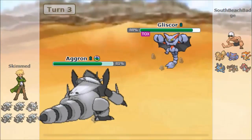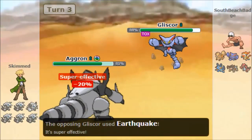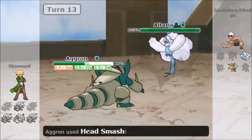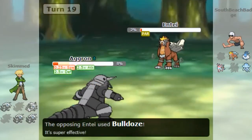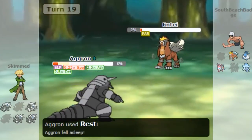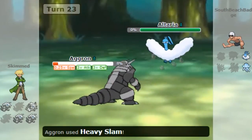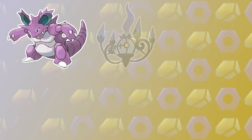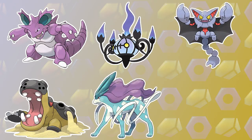Mega Aggron is a great support Pokemon, having access to moves like Stealth Rock, Roar, Thunder Wave and Toxic, and its attack is good enough for moves like Heavy Slam and Earthquake to still do respectable damage even without a boosting item. Aggron can also work as a setup sweeper with Curse, though you'll also want Rest and Sleep Talk on there, meaning you'll only have access to one attacking move. You'll need to look out for strong special attackers and fighting types in general like Mienshao and Chandelure, who can all one or two shot Mega Aggron, as well as bulky water and ground types like Gliscor, Hippowdon, Suicune and Swampert.